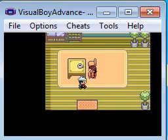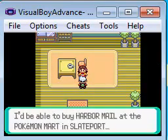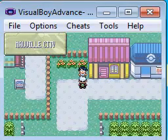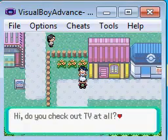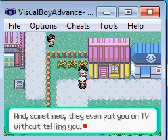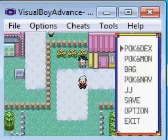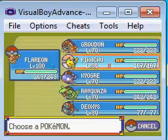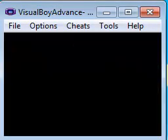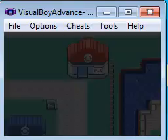This took me a while to figure out. She wants Harbor Mail. In the building, they talk about the woman next door having a coin case — maybe you should go check her out or something like that. But obviously she wants something first, so I figured out she wants Harbor Mail.